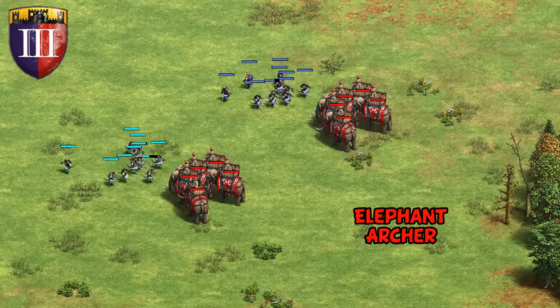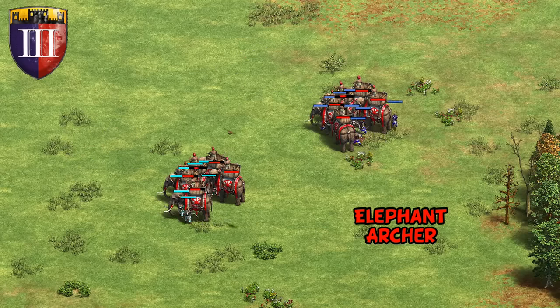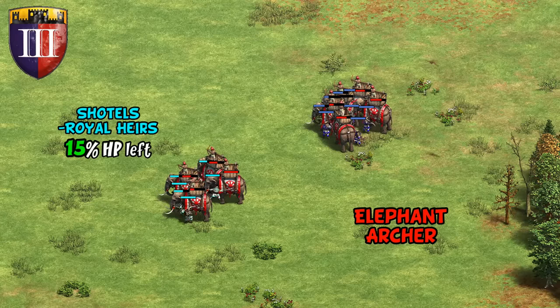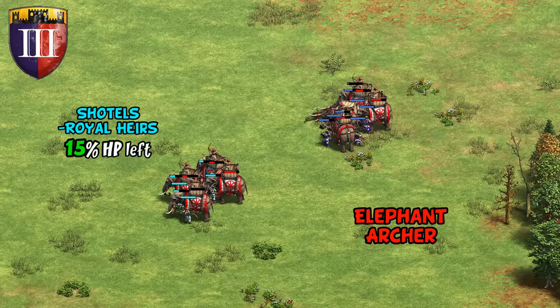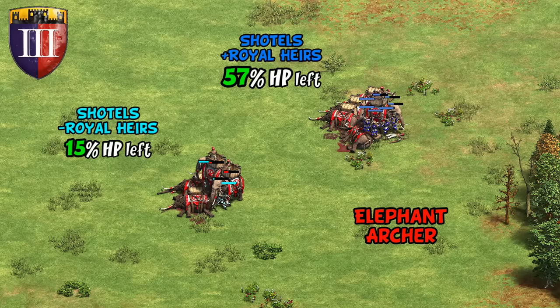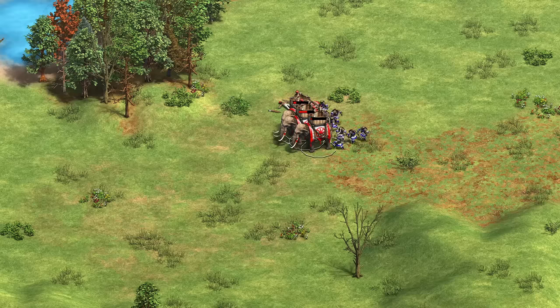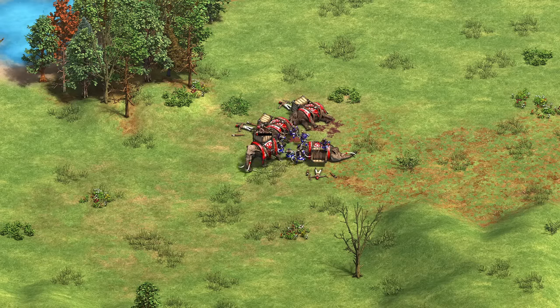Against an Elephant Archer the results are arguably even more dramatic given their high cost. While Shotels at point-blank range could limp their way to victory with a small group left over before this tech, after Royal Heirs this becomes an incredibly cost-effective fight. It's not even clear that hit and run would save you in this case given how slow Elephant Archers are.